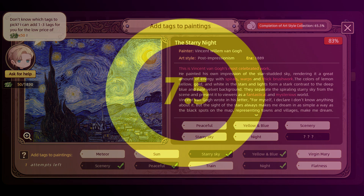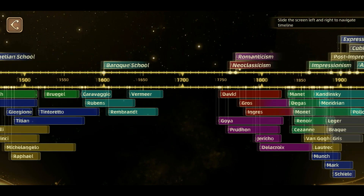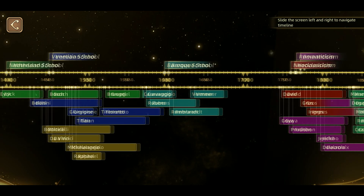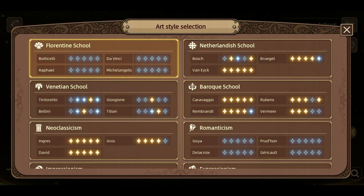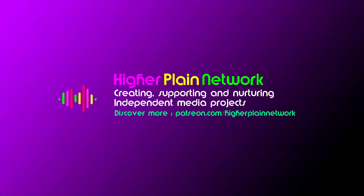A written review will be over on higherplanegames.com. Higher Plane Games is part of the Higher Plane Network, a completely independent media outlet supported by people like you. The goal is to create the best possible content that cultivates a richer indie scene for games, music, and entertainment. To find out more and get involved, visit patreon.com/higherplanenetwork. Your support makes all the difference, and in return you'll gain access to bonus content and downloads. Thank you for watching.